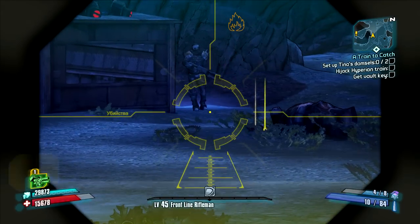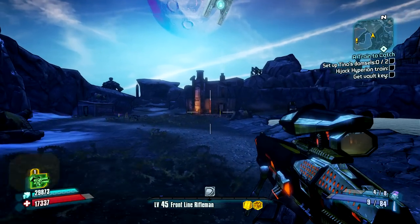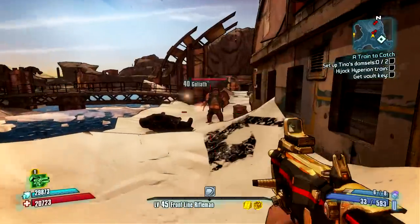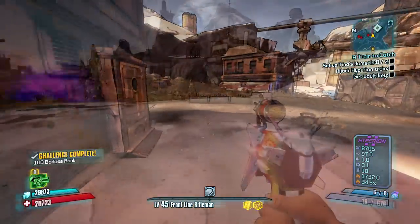Hyperion makes four different weapon types, like about 80% of the weapon companies on Pandora do. You've got pistols, shotguns, sniper rifles, and submachine guns, also known as SMGs. There's really only two that are that good, and I'm going to explain that right now.